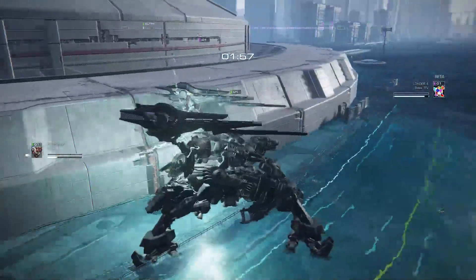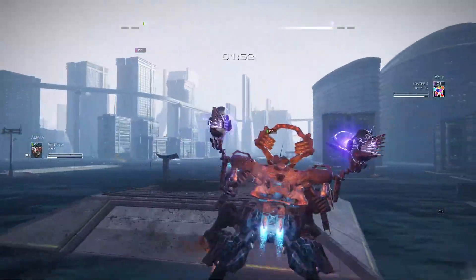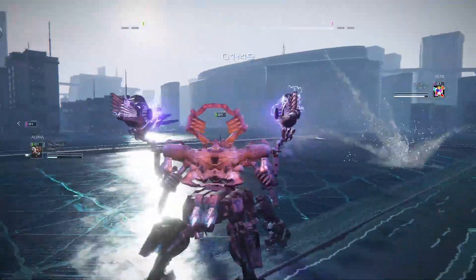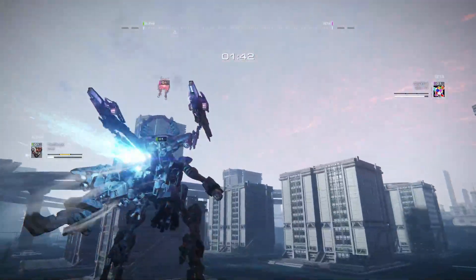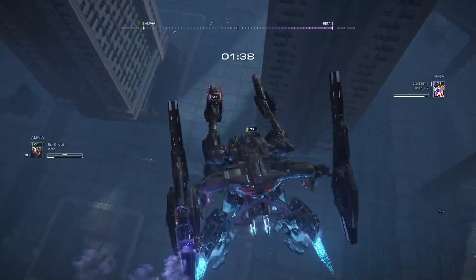An assault armor coming out, doing a lot of damage, getting a stun off on Kozin. It's very interesting to see Bolus coming down and doing a lot of close-range damage, supported by that laser drone, just to flit away and use the safety of the sky to his advantage.